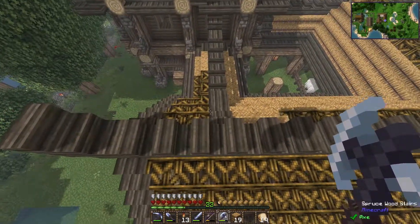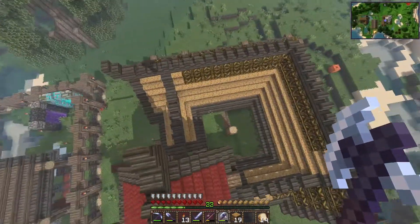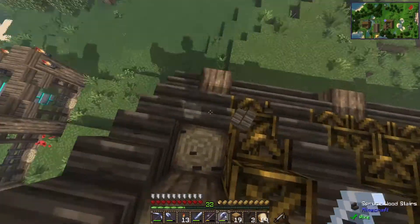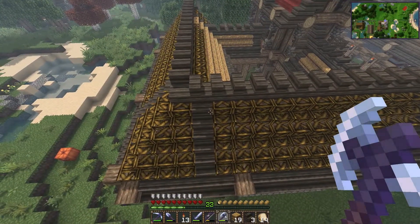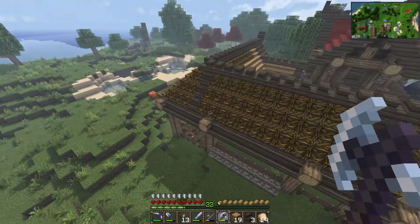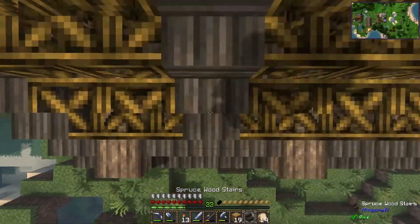It looks like I forgot it over here. Wait, is this roof longer than this one? Oh no, it's two blocks out. I see what I've done wrong here. This needs to go. So it's actually two blocks out. Over here I placed it one block out. Maybe I'll fix that too, although it aligns nicely with the spacing here. Nah, it doesn't really matter. So we're just gonna do this on this side as well.